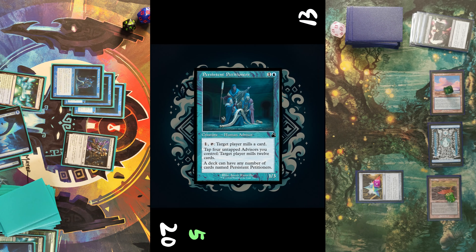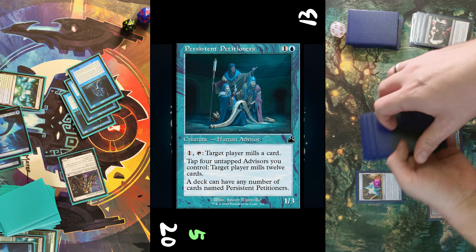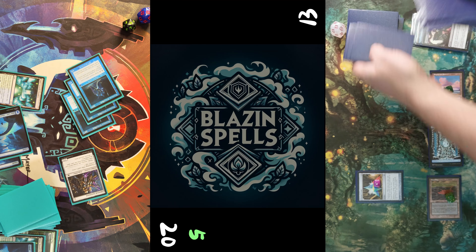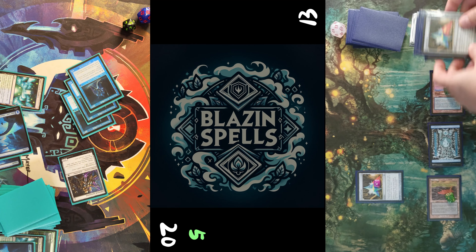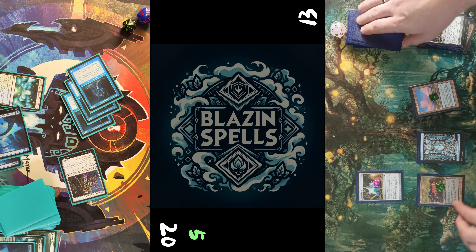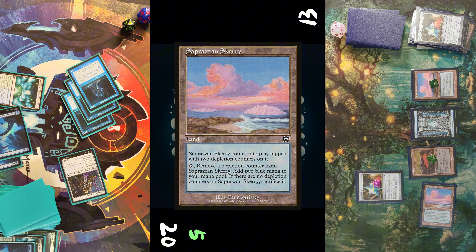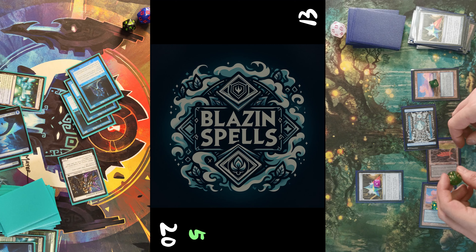He passes turn. I untap, draw, play a land, and cast my third Persistent Petitioner. I have four advisors in play, so I let my opponent mill before he gets the opportunity to draw — 12 cards into his graveyard — then pass the turn.